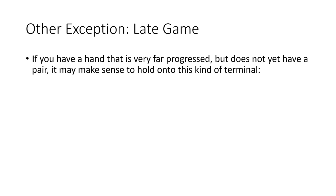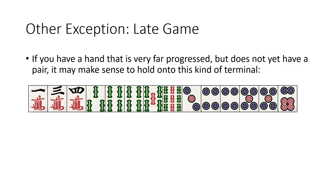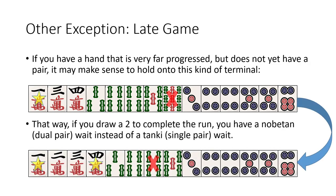Another exception we need to take a look at is actually an efficiency example as well. If your hand is very close to tenpai and you don't have another good pair to use, such as this hand here, then it can make sense to hold onto this 1. Typically, based on what I've been discussing, it would make sense to discard the 1 from the 1-3-4 shape. However, since we still need that pair, we should discard the 9-so, leaving the 1-man. That way, if the hand progresses further by drawing a 2-man, then we have a much better wait — a nobetan, waiting on the 1 and the 4 — than if we had just, without thinking, discarded the 1 and kept the 9.